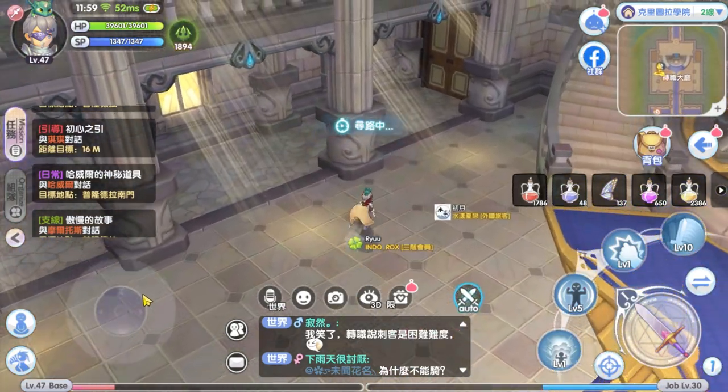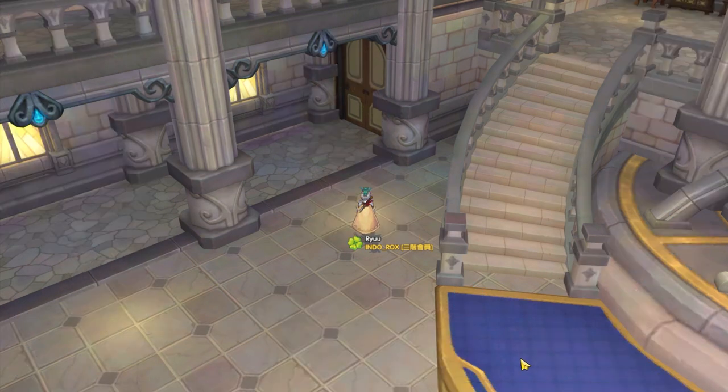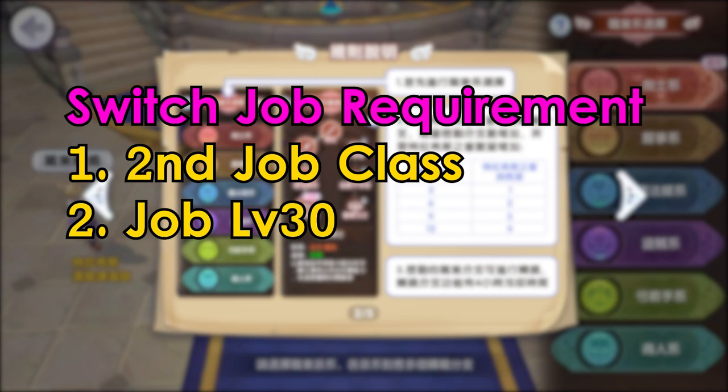Now, to switch job class, you need to go to the multi-job NPC. The multi-job NPC is at the Creatura Academy. There are two requirements to switch jobs. First, your character needs to be a second job class, and second, you must be at least job level 30.